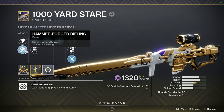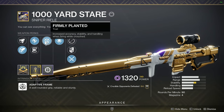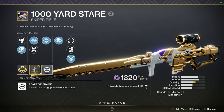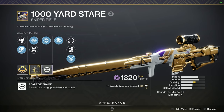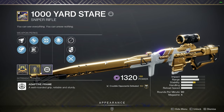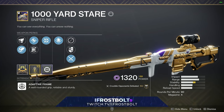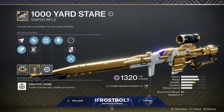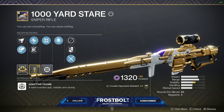My roll is going to be hammer-forged rifling, accurate rounds, firmly planted, demolitionist with a stability masterwork. Unfortunately, this roll is super far away from the absolute god roll that I'm going to recommend, and that is Quick Draw Snapshot. You heard me correctly — Quick Draw Snapshot. The last time we saw those possible perks on a weapon was back with Beloved from the Menagerie, and it has been ages.